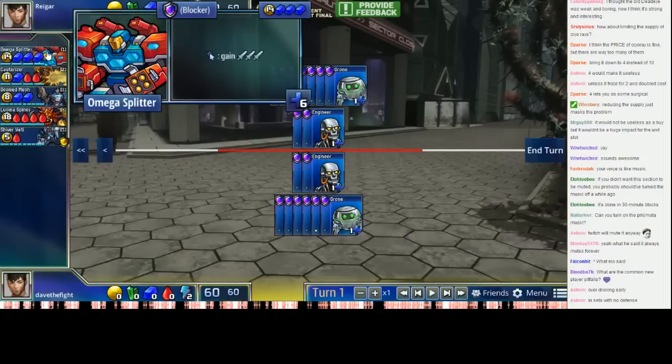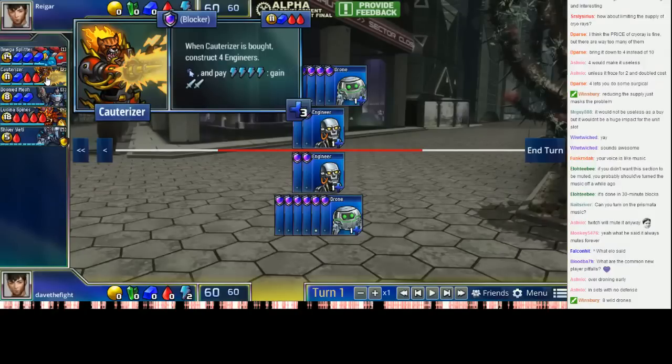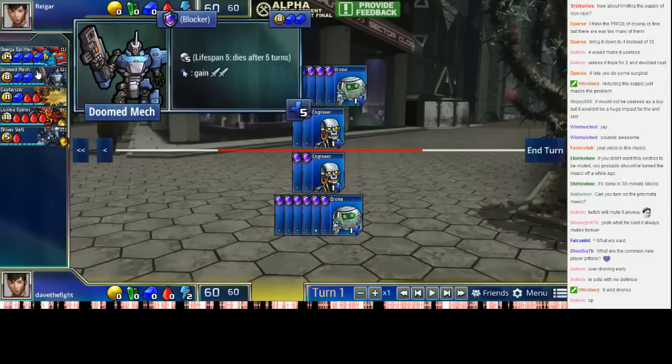In this particular set, Omega Splitter is a very strong unit. It's an efficient attacker and also a very efficient blocker — you can block for up to five points of damage every turn without it dying, and that's an enormous amount of damage. Cauterizer is kind of like an efficient defender because you get four Engineers with it, and it also comes with three health. It's also a good way to put on pressure early. A common strategy is to go for an early aggressive Animus, get a bunch of Tarsiers, get a Blast Forge, get a Cauterizer, and start spamming Tarsiers on walls.